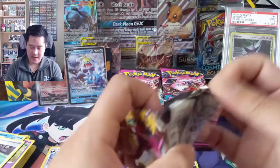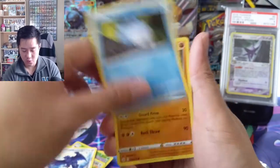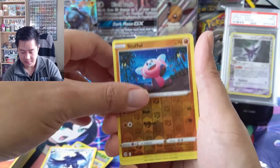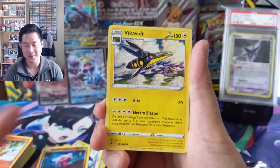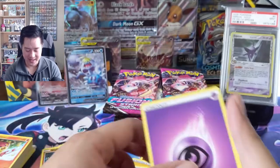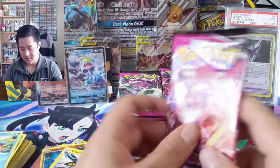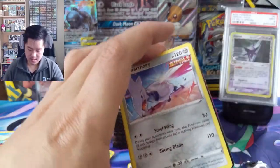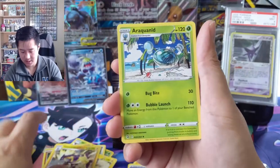So we have two hits so far. It seems like the number of hits per box is anywhere from eight into double digits, which would be lovely. Cute little Stufful for the reverse, into our second Vikavolt — I do like that art though. We got a Skarmory, a Toxtricity for the reverse, into a Regirock.